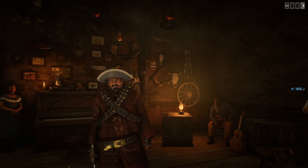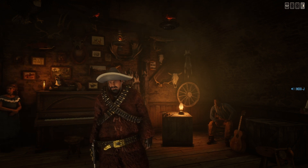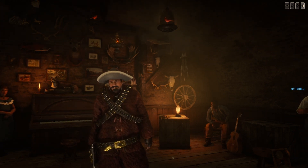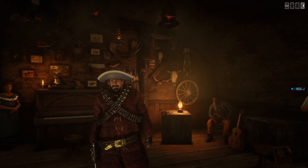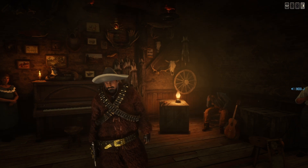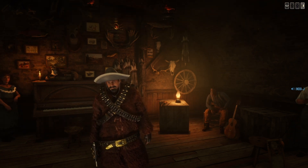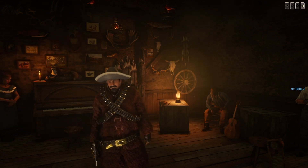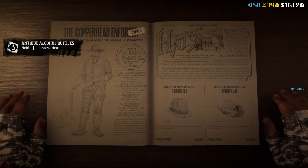What's up guys, welcome to a new video. Today I'm going to show you how to make the Flaco Hernandez outfit — the legendary gunslinger from the gunslinger missions. You can also find him here in Red Dead Online free mode. I'm going to show you which clothing you need right now, and also show you how it looks compared to the real Flaco Hernandez in the game.